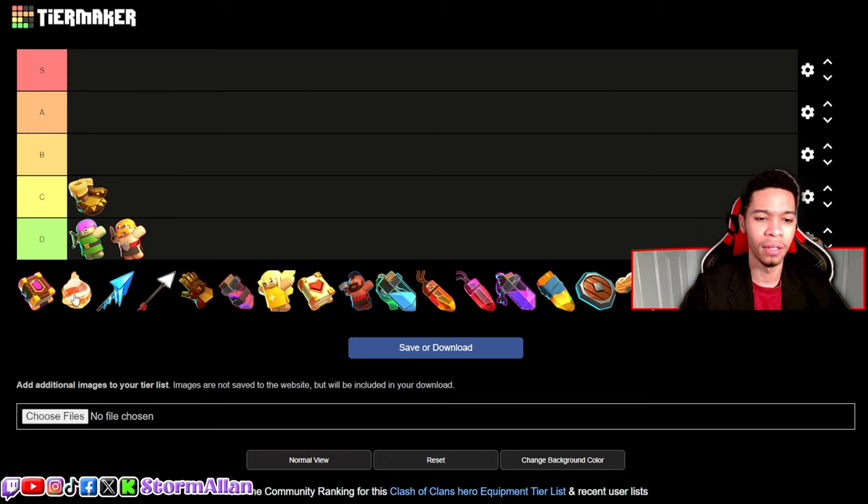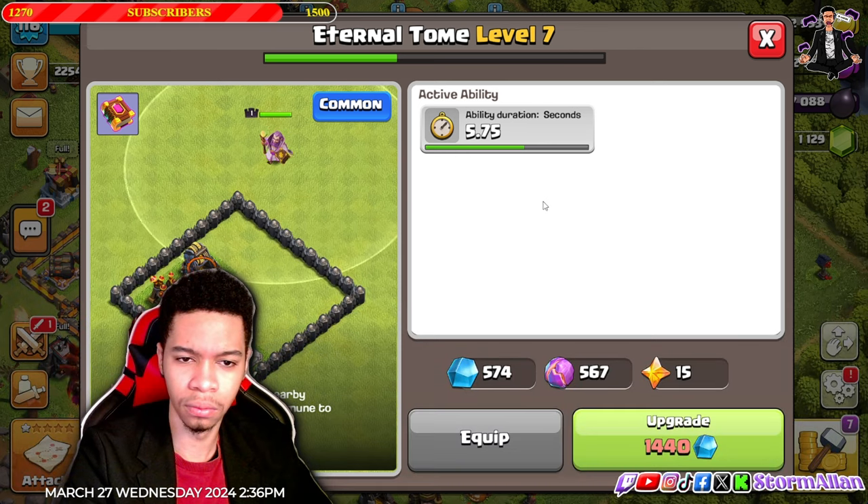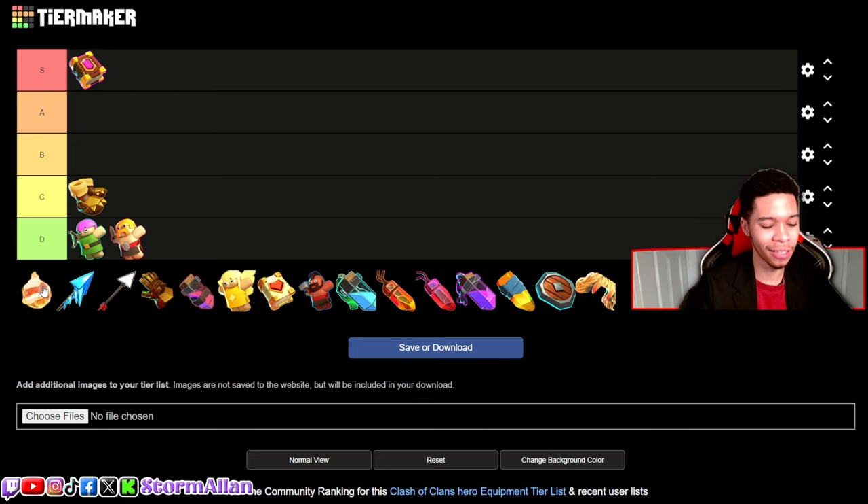We got the Eternal Tomb — no questions need to be asked, solid S tier. If you don't know what the Eternal Tomb does, it stops you from dying; you're invincible for a couple of seconds and can take no damage. If you're new to Clash of Clans, you have to be rocking this on your Grand Warden.